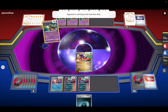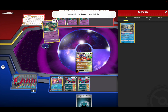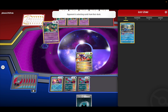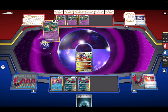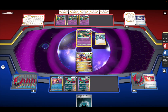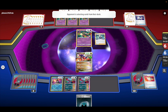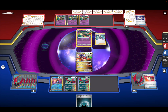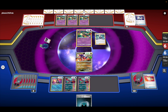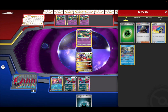If he has a Switch and a Jet Energy, he gets six cards into the Lost Zone, which is a lot. That sucks. Okay he must not have Jet Energy.